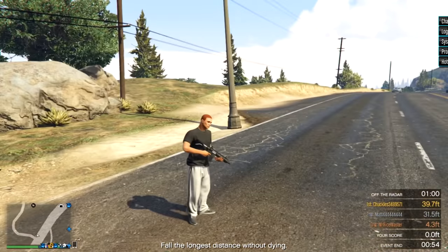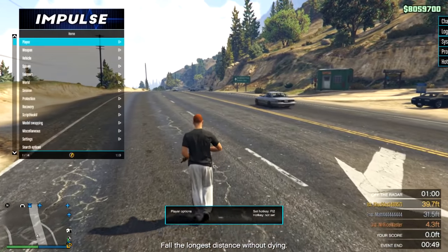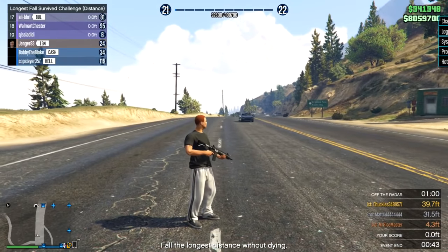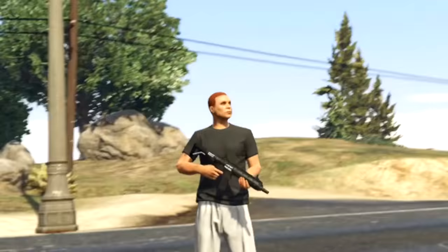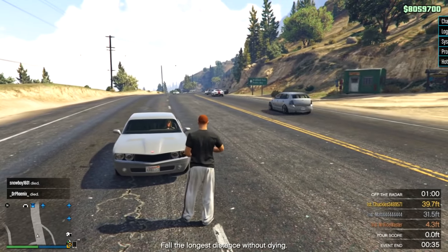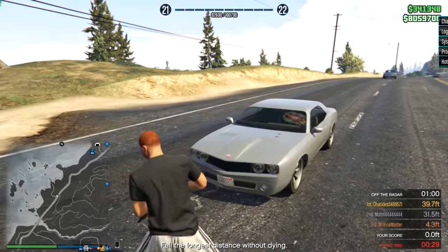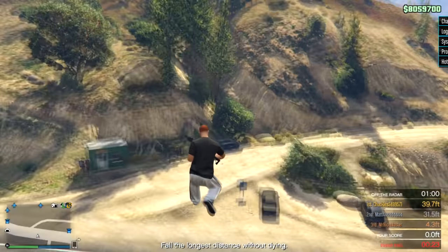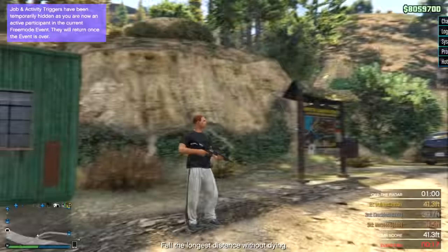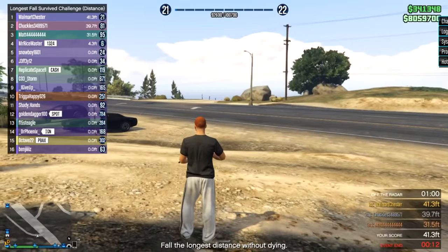Hey, what's going on guys, it's Jiggle back again with another GTA Online modding video. Today we are back on Impulse and as you guys can see, recovery is back. I'm using an alt account with a Walmart Chester — just a default character, a complete bum. Since recovery took so long to get back, I don't trust it on my main accounts Chester or Uncle Ray, so we're using it on one of the free Epic Games accounts I made and never used.